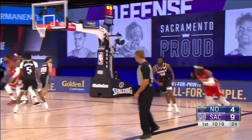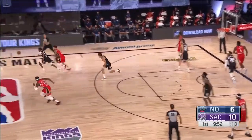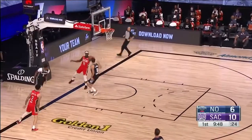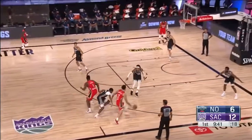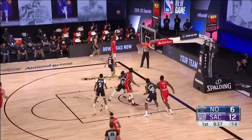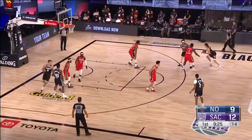Very talented Holiday. Lonzo Ball with a nice pass, gets the return — off his hands, turned over. Fox on the run, being chased by Ball — layup. Fox scores. Kings with a six-point advantage. Zion with the kick out to the corner — here's Holiday for three. He drains the triple.